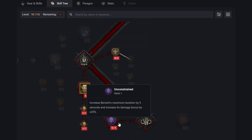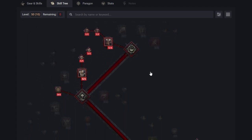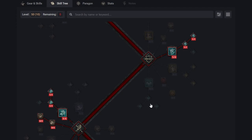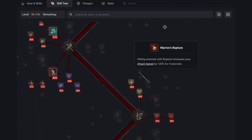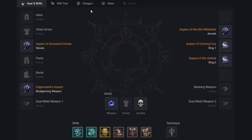We also have Unconstrained as our final ability — this increases Berserk's maximum duration by five seconds and increases its damage bonus by 25%. That covers most of the skills for the Whirlwind leveling build, along with Wrath of the Berserker and the passives Prime Wrath, Supreme Wrath, and Heavy Handed which gives 15% increased critical strike damage at rank three while using a two-handed weapon. If you have any questions, let me know in the comments below. Make sure to like the video, subscribe to the channel, and turn notifications on!